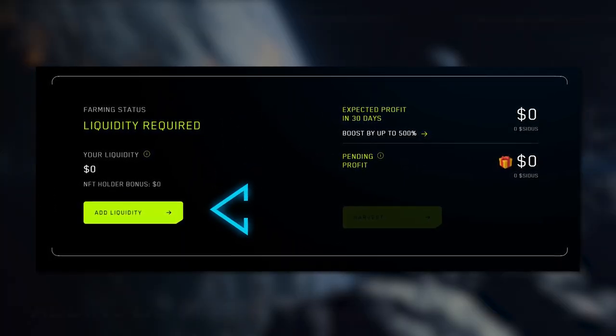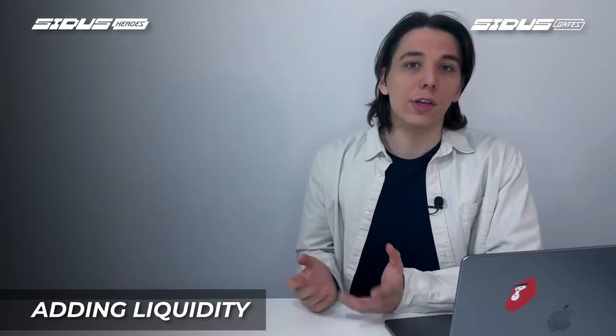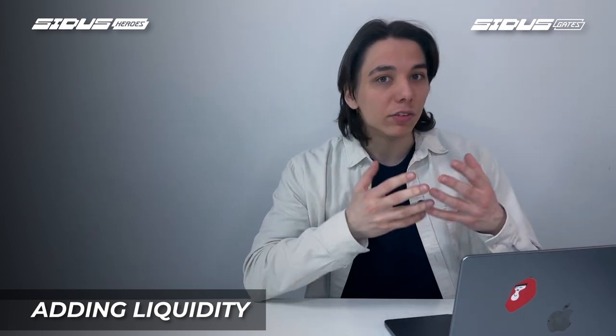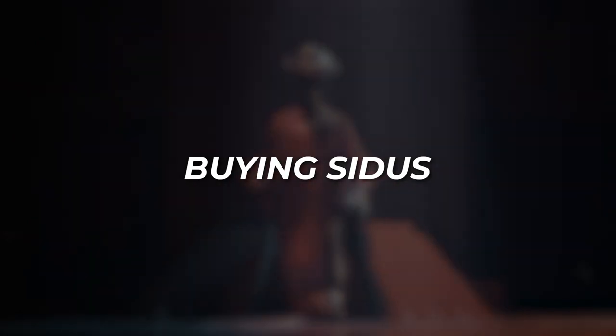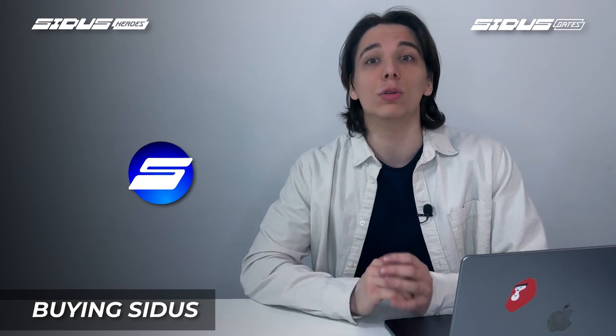Just click the Add Liquidity button and you'll be redirected to the Uniswap platform where you'll need to connect your wallet. Then you'll need to add Cytos token and RUB Ethereum to the pool in equal proportion and then get LP — liquidity provider — tokens in return. If you already hold Cytos tokens, just feel free to skip this part. However, if you don't have any Cytos, don't worry — you can get some on Uniswap.